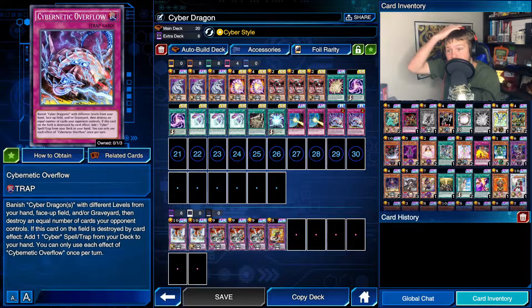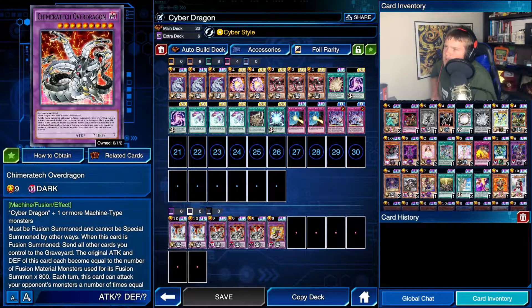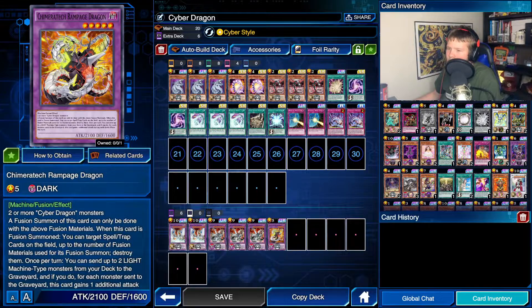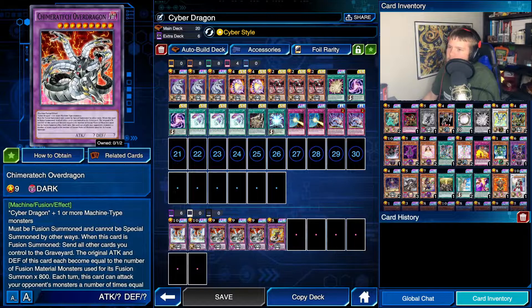In the extra deck we're running two copies of Cyber End Dragon, three copies of Chimeratech Rampage Dragon, and two copies of Chimeratech Over Dragon - those are the ones I have. If I wanted to run this optimally, I'd have the seventh extra deck slot but I haven't completed that many exceed summons. I would run three Chimeratech Rampage, three Cyber Twin Dragons, leaving three spots which would probably be filled with two Cyber Ends and one Over Dragon.